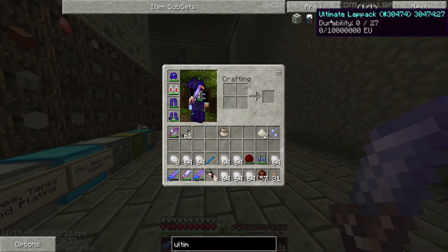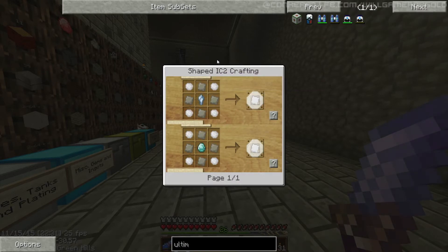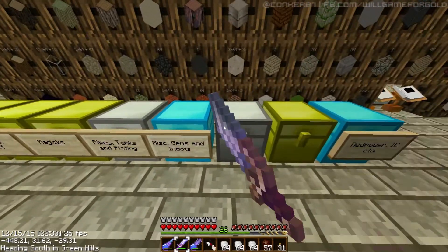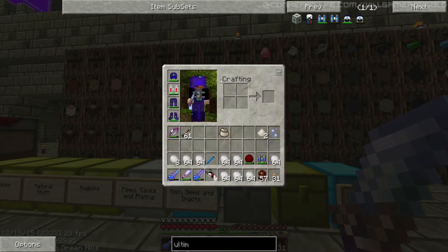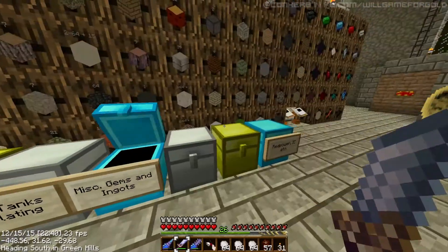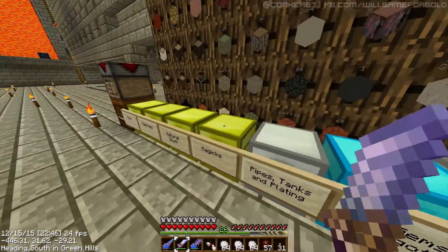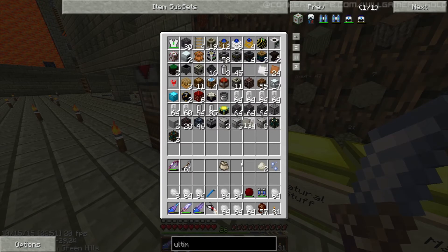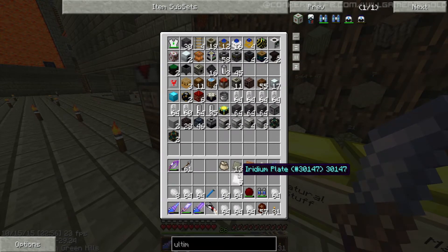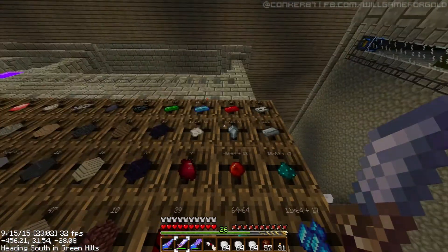Ultimate lap pack. We need an iridium plate, which is a diamond and advanced alloys. We need some dense copper and some iridium plates. Super diamond — there it is.